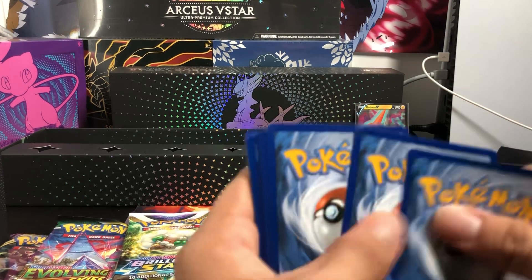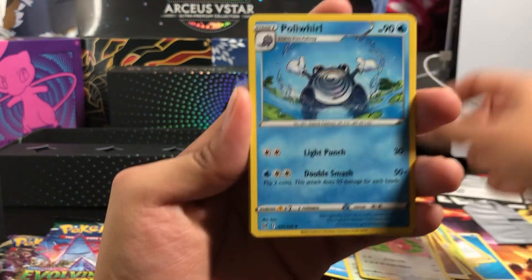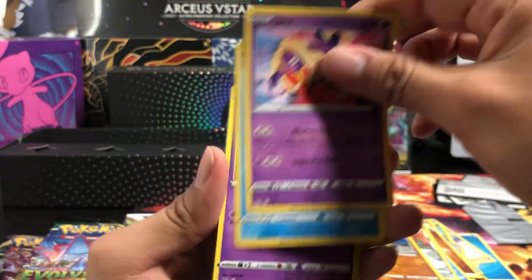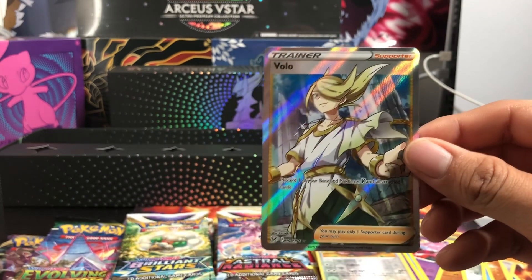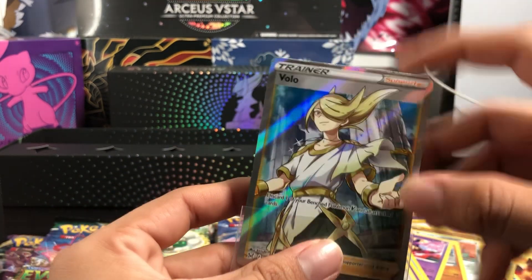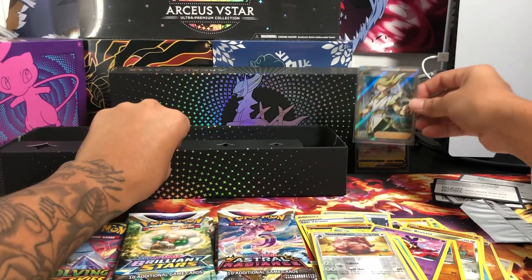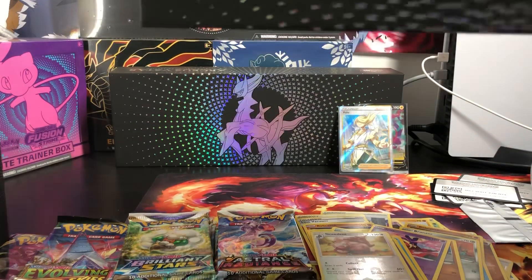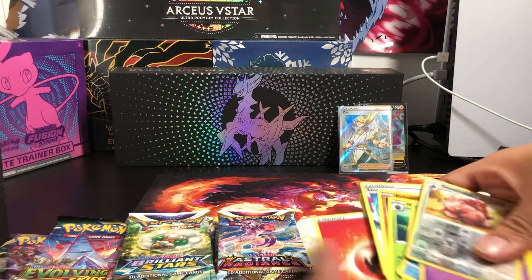Hopefully we get some good hits today. More Energy, Lickitung, Bronzor, Jinx — Reverse — and we got a Vileplume. I think this is the Full Art. Wow, dude, I actually gotta search this one up. Might have to search this one up. Let me move this to the side.